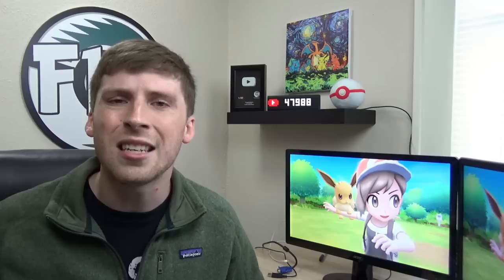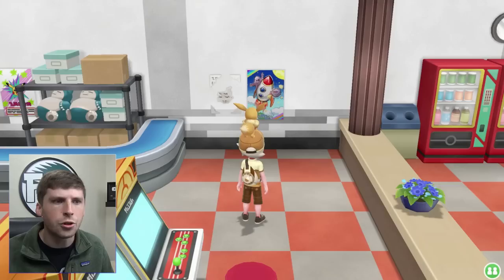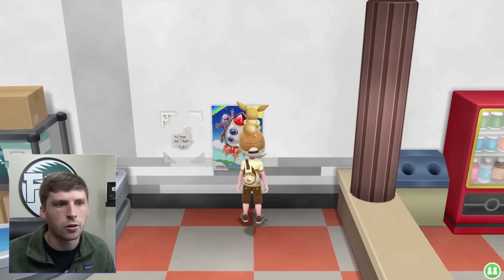If this is helpful make sure to hit that like button and subscribe, but without further ado let's get into the video. The first thing you have to do is go into the game corner and notice the poster on the wall — go ahead and click on the poster and then go over to the hideout.